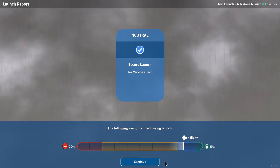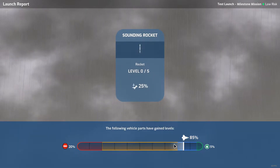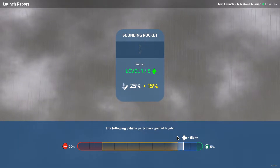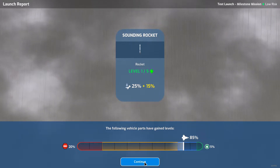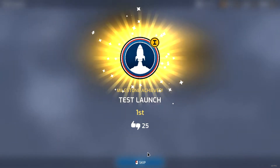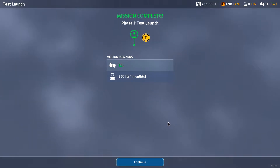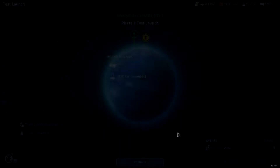We went into a neutral launch, which is better than a negative event, so I'm happy with that. Our sounding rocket leveled up about 15%. That's good. We were first in the launch so we got extra support for that - extra support means extra funds.